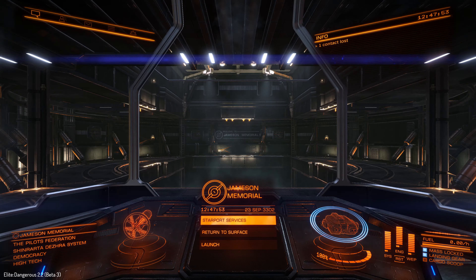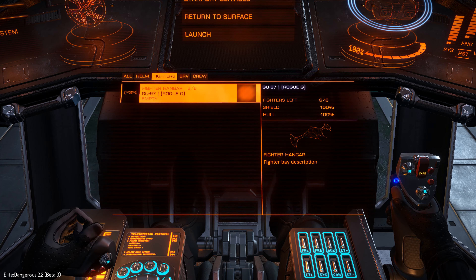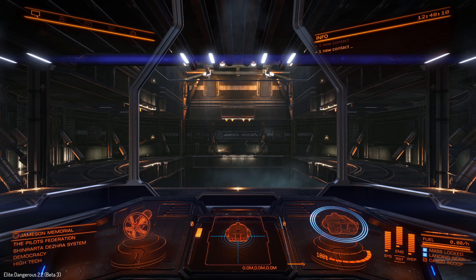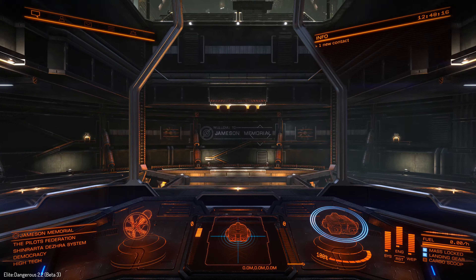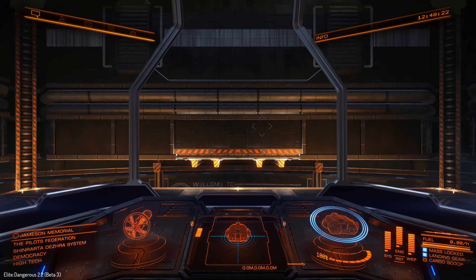You can check the crew status on the option below. We can see our various options: we've got our helm which is our main ship, then we've got our one fighter, and then we've got our crew member who's aboard. So let's get into space and I can actually show you how this works. You can only do it on certain ships, which is a little bit of a shame, but I guess there are certain reasons for it.